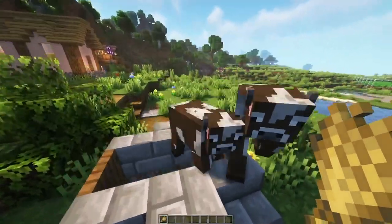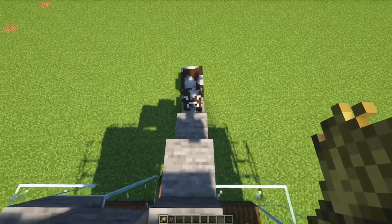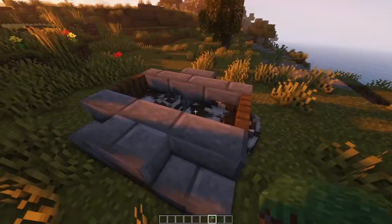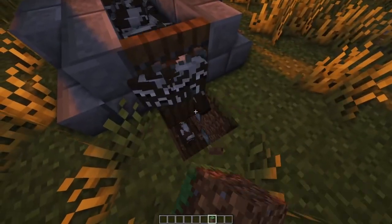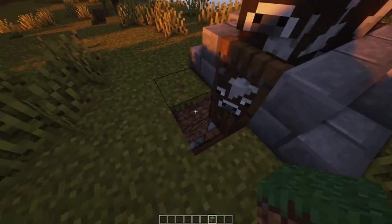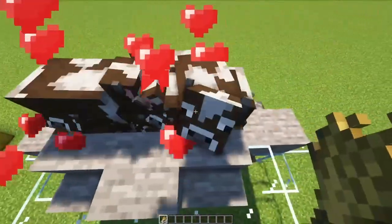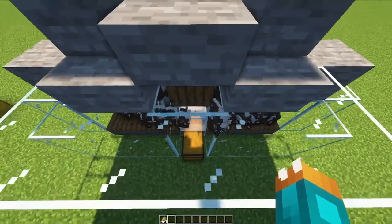Let's now bring the cows into the breeding area. Depending on where you built it, you may need to build a staircase up. You will want to breed up to 24 cows. Once they are full grown, you can go ahead and break out two blocks and open the side trapdoor so that the babies can fall down from now on. All you need to do now is breed up your cows when you feel like it, and the babies will fall down and automatically burn when they grow up, dropping steak and leather into this chest.